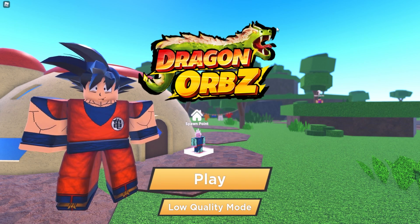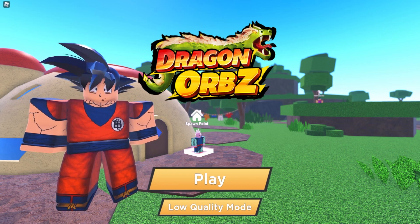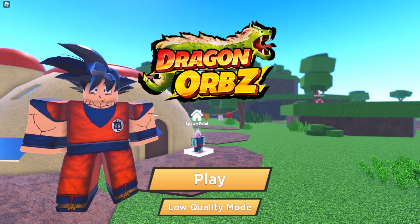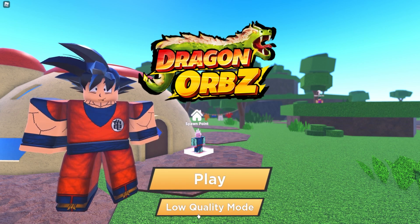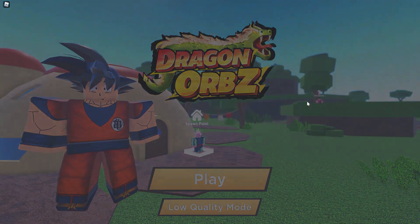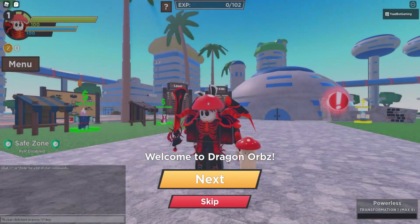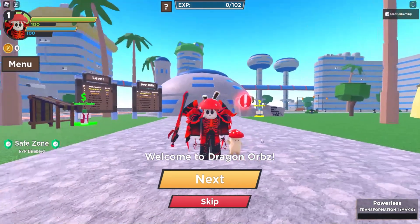So when you click start, you get your main screen. I'm going to take that little thing on the top right for my thumbnail. Dragon Ords — click play, low quality mode. If you have a bad computer, I just play on low quality mode. Let's go ahead and click play and see what happens, because I actually have no idea. Welcome to Dragon Ords!